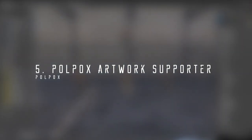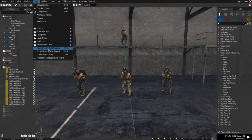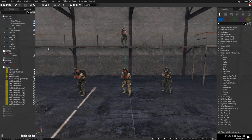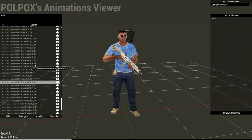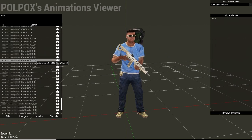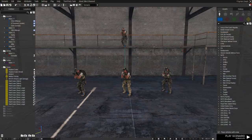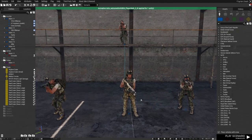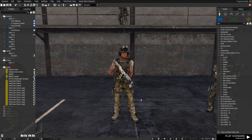At number 5 we have Polpox Artwork Supporter. This mod will save you a lot of time when creating Machinimas. It gives you a special animation finder that has a search function and even gives you the chance to see the animation in the editor played out before loading the mission. That means there is no more jumping in and out to adjust your animations. It also improves on the functions in the Splendid camera, so try this one out when you have a chance.